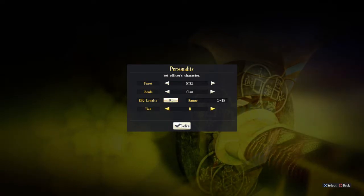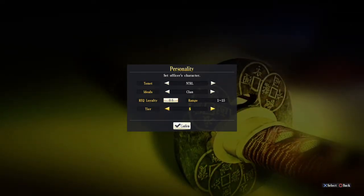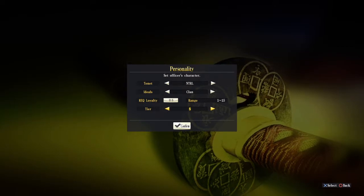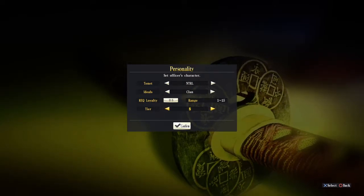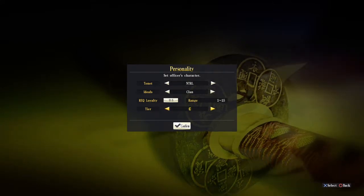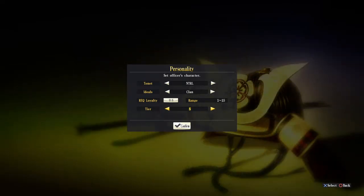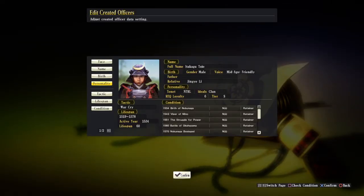The officer tier type determines their character — how quickly they change loyalty. Type S officers are the best: they do not change loyalty quickly. Type C is the worst. We can set him to S. That covers personality, and now we move on to Tactics.